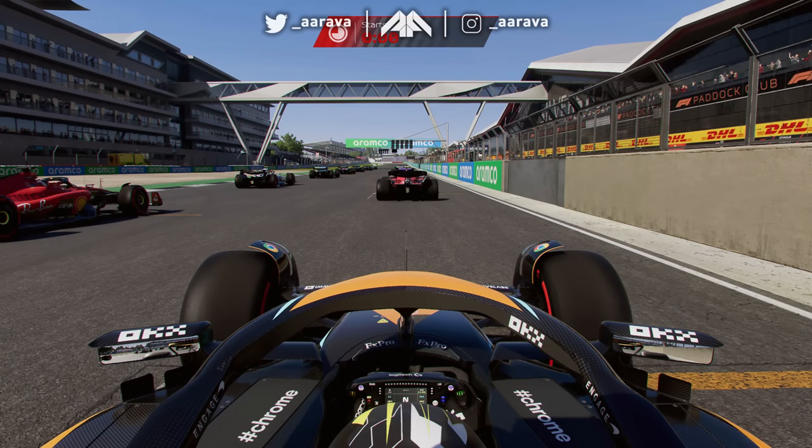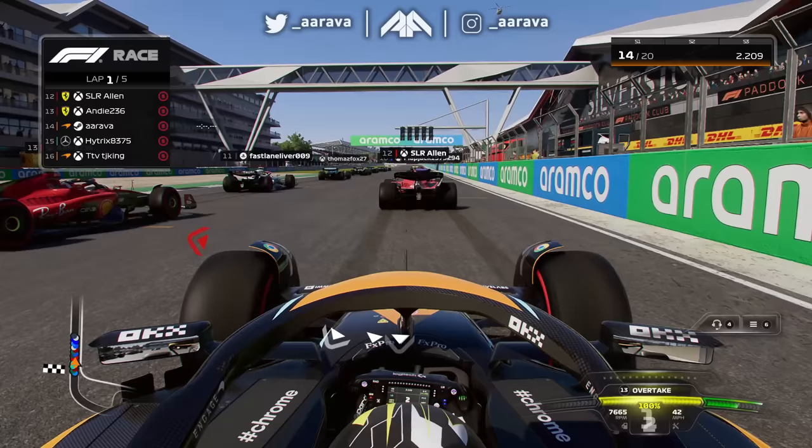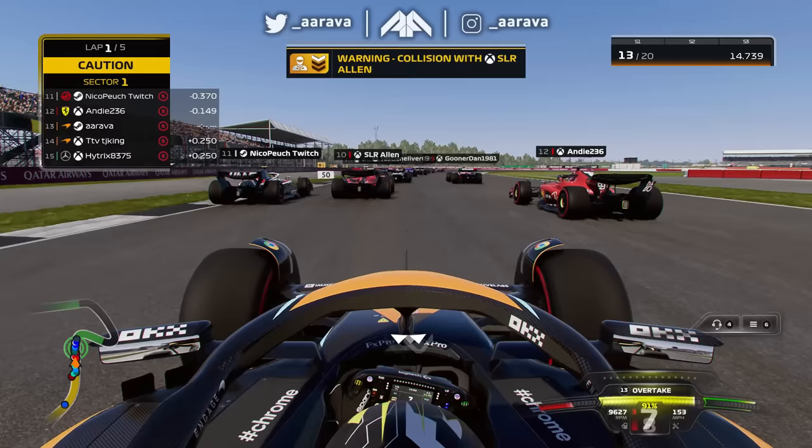Today we're playing F1 23 online until we win a race, starting at the British Grand Prix. We go to five red lights for five laps around Silverstone from P14 on the grid - this is going to take some climbing. It's a good getaway as we pass one of the Ferraris before turn one, where three wide ahead never ends well. The Williams is around and the Ferrari is re-overtaken as we get a warning for a collision.